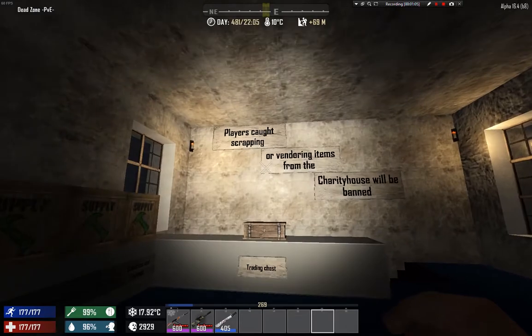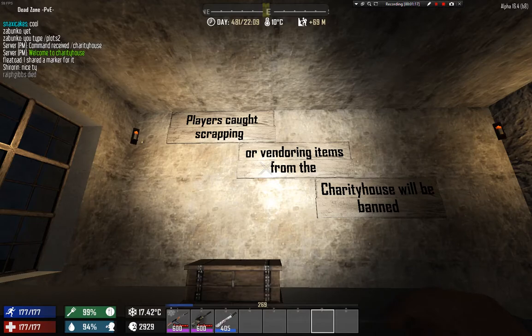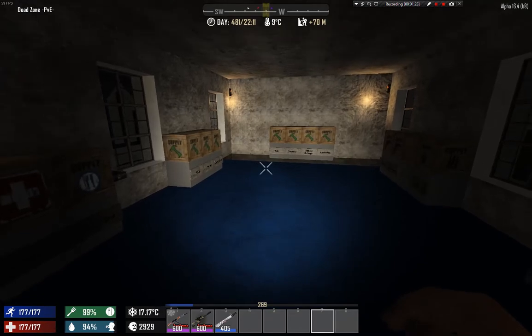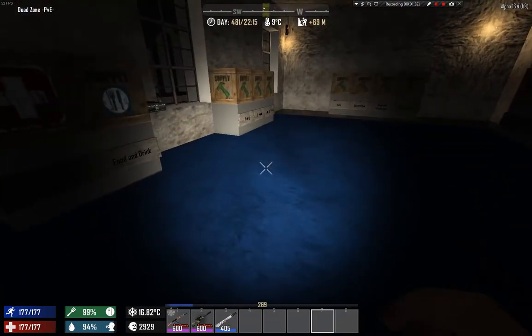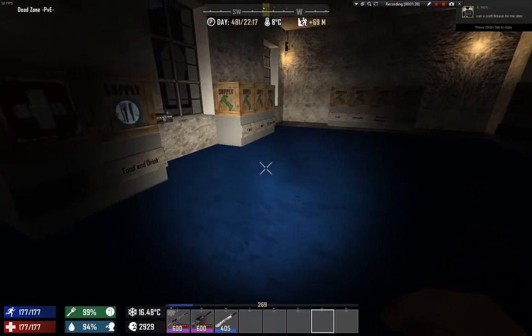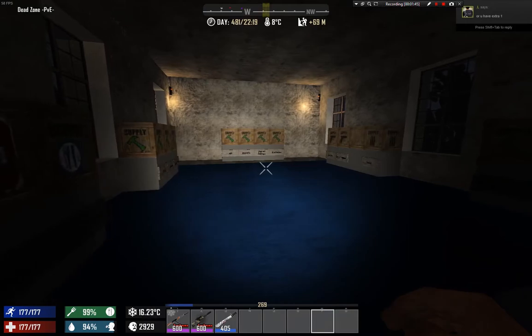There are some rules, of course: don't scrap all the items, don't take all the items for yourself — think of others. Maybe you don't need something, so you can put it in here. Imagine you wasted all this time spending resources to craft items for the charity house, like I usually do, and then someone comes and just takes everything for themselves. It's not fun for everyone. Even admins have to put restrictions so people don't take everything from the charity house, because some people were, pardon my language, dicks.